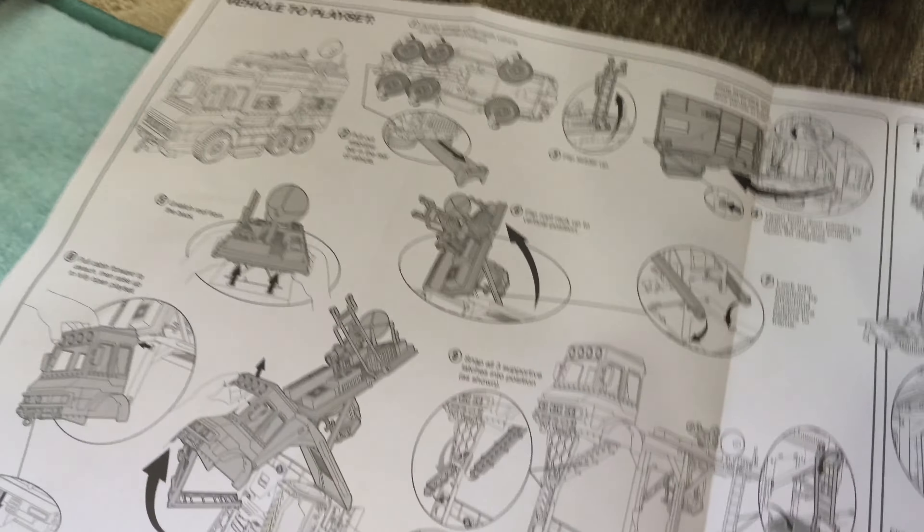Here are some other toys that come with Ben 10 — these are the action figures. This is the playset that we opened. You can also get the Omnitrix watch, the deluxe Omnitrix. You can get these cool masks and armor — the Diamond Head armor or the Heat Blast. And some more action figures. The box also comes with a little set of extra accessories like a ladder, some grabbers, and tools.